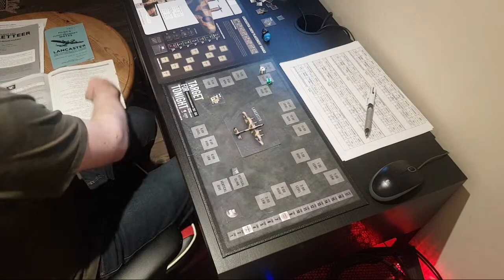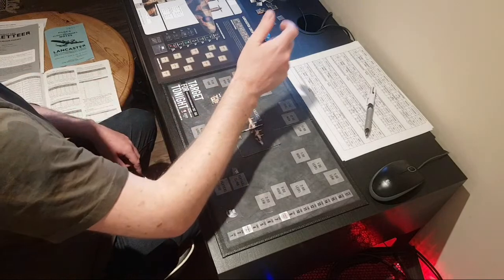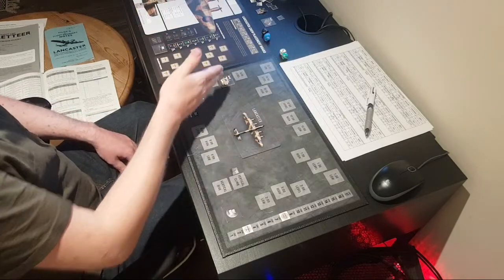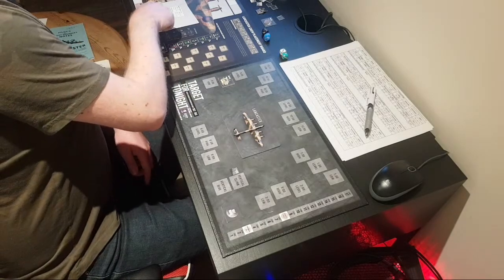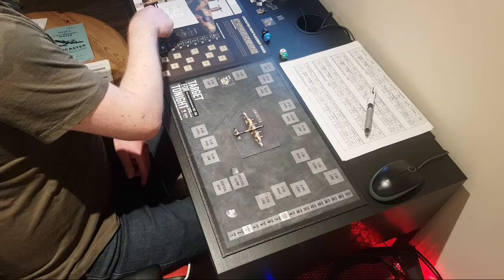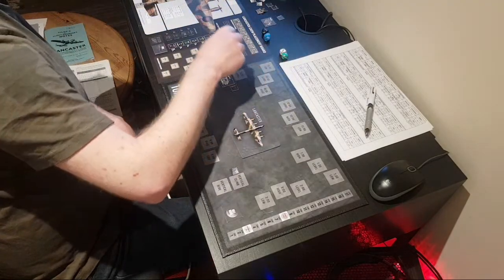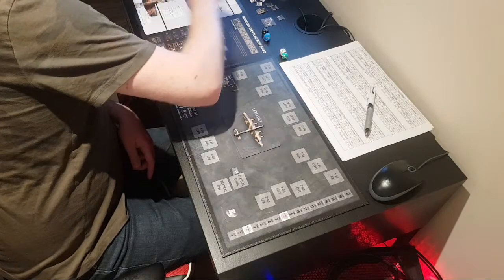Rolling for his position — we've rolled 9, which is 9 o'clock position, specifically 9 o'clock high. So he's on the left. We need to work out which gunners can shoot at him. My ventral turret can only shoot at 9 o'clock low, but my mid-upper gunner can shoot at 9 o'clock level and high. So our mid-upper gunner is going to fire on him — he's the only one that can shoot.